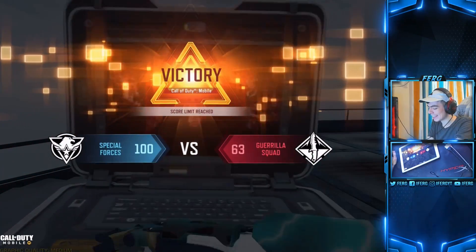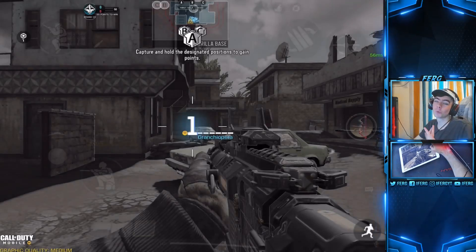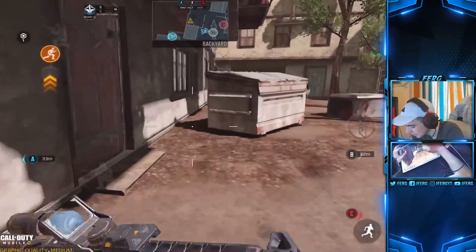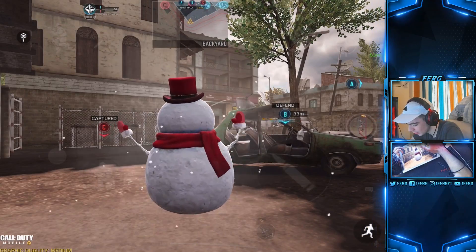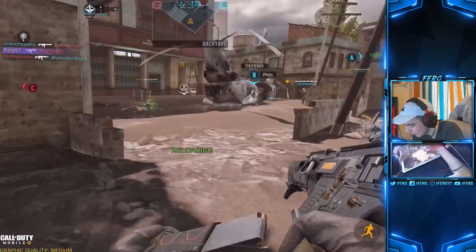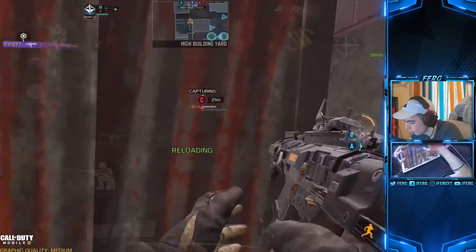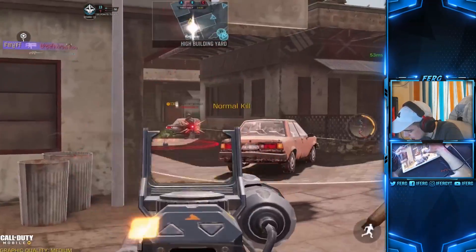I'm going to hop into game number two. We're now using the CQB M4. This gun obviously looks way worse than the AK-47. Let me use my snowman emote really quick — I'm going to slide over here so nobody can see me. What does it look like from behind? I love this emote, it's so good. I'm sure people would get super annoyed if you became a snowman right after you killed them, or if you clutch in Search and Destroy and become a snowman before you defuse the bomb. This gun feels exactly the same as the M4 — it's literally just a skin, not a new weapon.